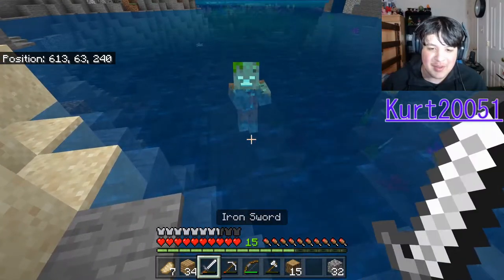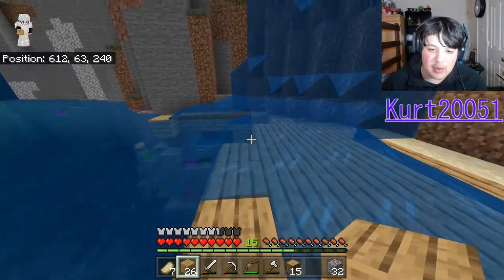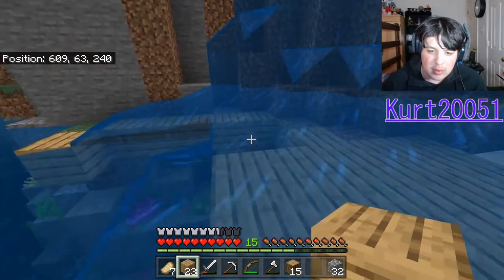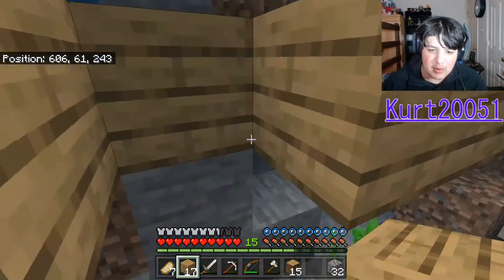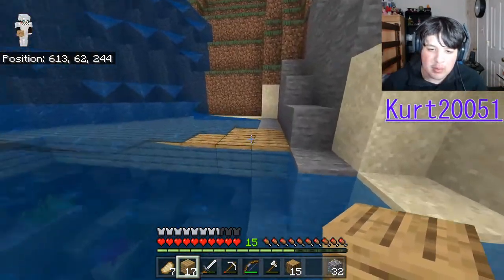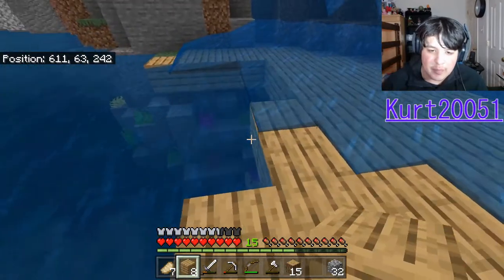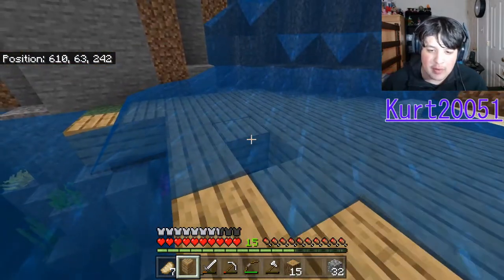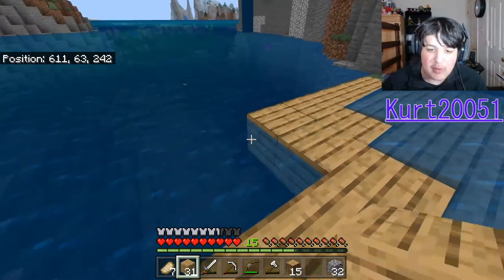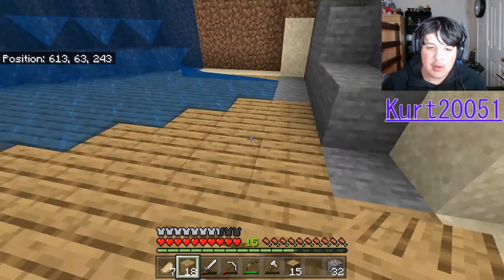Oh snap! I didn't know there was one right there — I turned over and he was right there, just staring at me. Kind of creepy. This is really getting pretty annoying, I must say. A drowned was shooting at me — I forgot they're in the game. I can shoot through water, can't I? Yeah — that's realistic. Easy, drop a target. I'm going to get overconfident though.